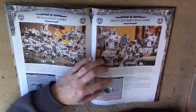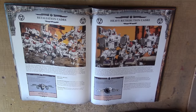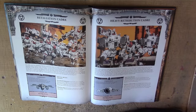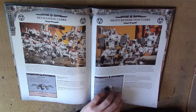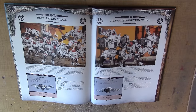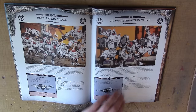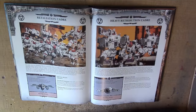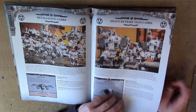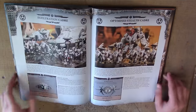The heavy version is 1 Ghost Keel and 2 Storm Surges. As long as the Storm Surges are within 12 inches of the Ghost Keel, they can reroll all failed hit rolls for shooting attacks — which is quite nasty. And if an enemy unit is chosen as the target by at least 2 units from this formation in the same shooting phase, that unit cannot run or move flat out in their next turn, and must halve the result of any charge rolls. The Heavy Retribution Cadre is quite nasty — of course GW are going to make the most expensive stuff together quite good to get people to buy them.